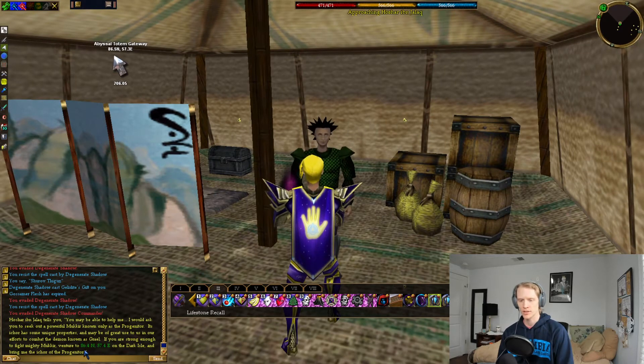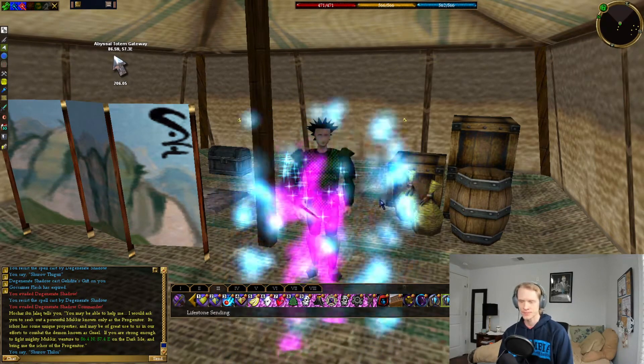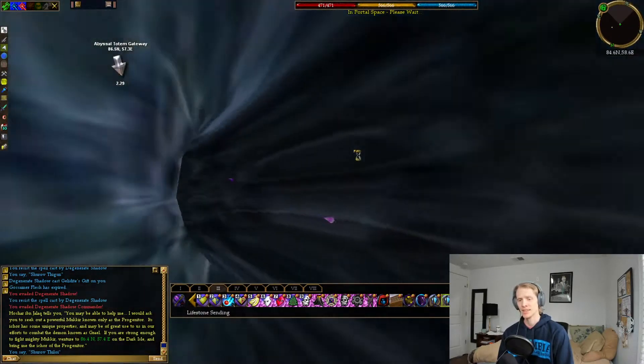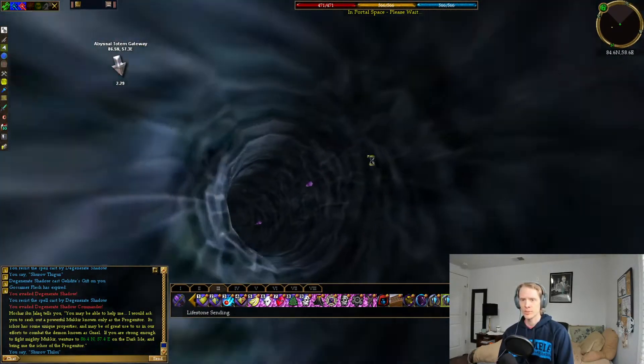He'll tell you if you're strong enough, you can go to those coordinates and bring him the Ichor of the Progenitor. You'll hand him the Ichor, and then he'll flag you to go into the Abyssal Totem Gateway. So I'm going to go back to Dark Isle and run back — actually exactly to where we just were, which is convenient — to the Abyssal Totem Gateway.